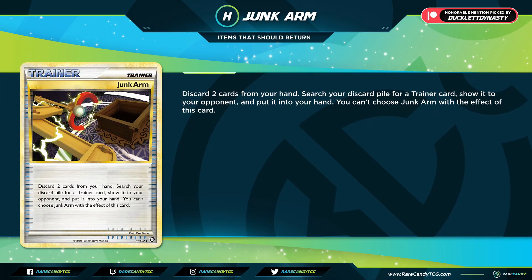For our second honorable mention we have Junk Arm, selected by patron Ducklett Dynasty. Much like Ultra Ball, this has you discard two cards from your hand, but it allows you to retrieve a Trainer card from your discard pile and put it into your hand. Junk Arm didn't see widespread play initially but became a four-of across the board deeper into its lifespan. In today's format it could act as your fifth or sixth copy of Metal Saucer, Crushing Hammer, Switch, or Rare Candy.